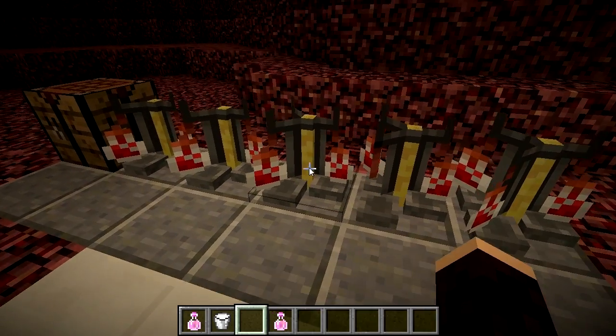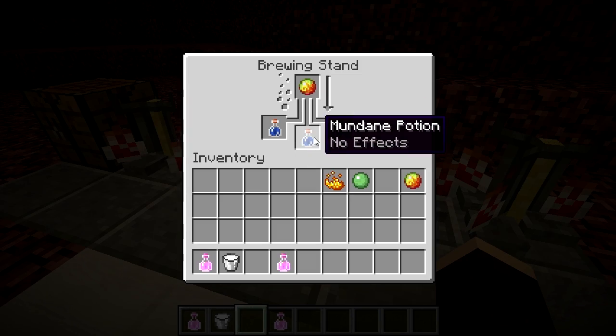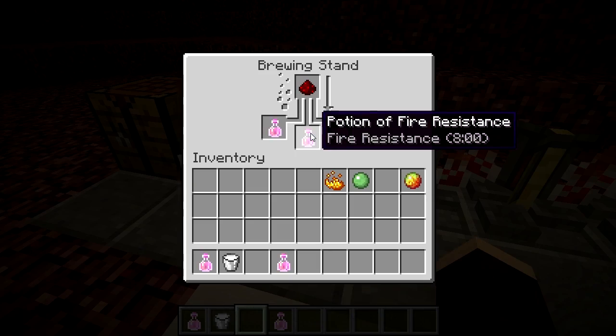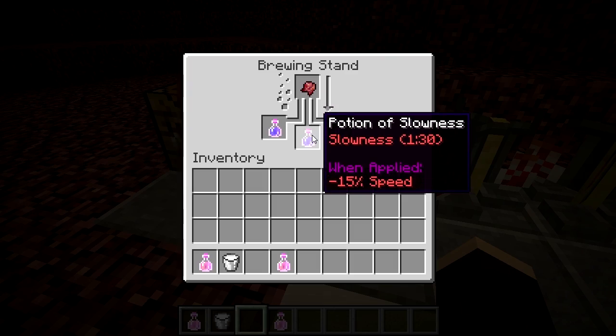Be careful, because adding it to a water bottle will use it up and just make a mundane potion. The fire resistance potion can be extended using redstone, or corrupted into a potion of slowness using a fermented spider eye.